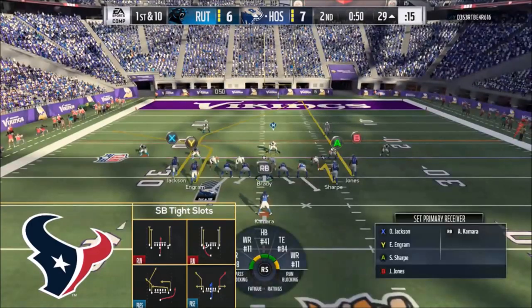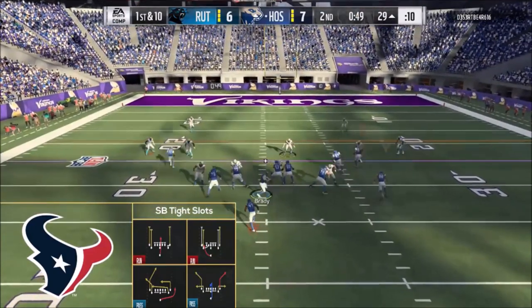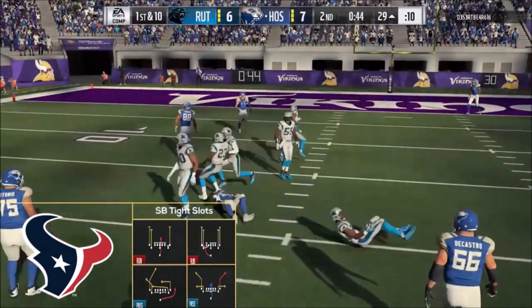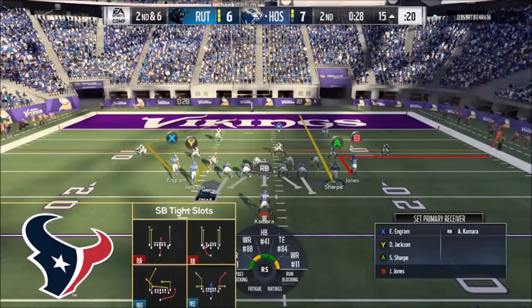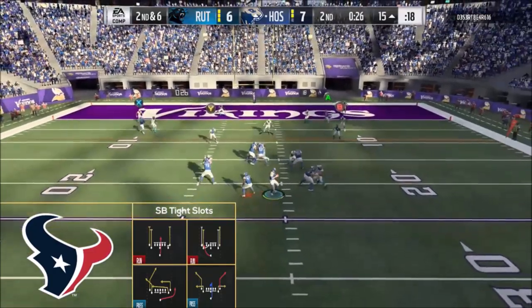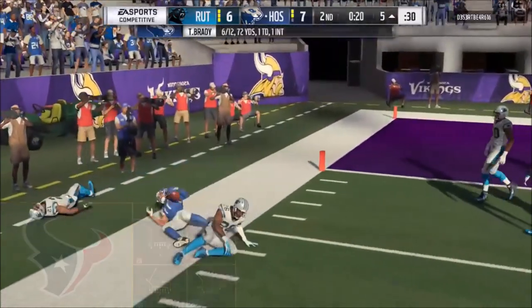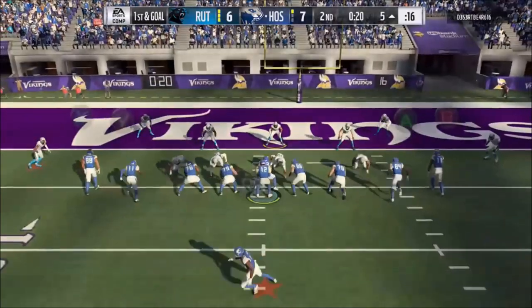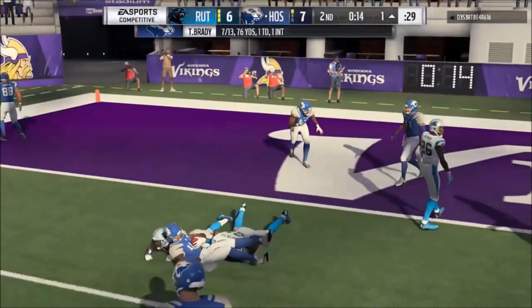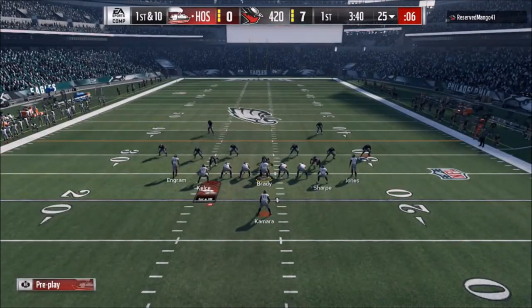If your opponent can't stop the pitch, the pitch is definitely the play out of this formation that you want to build your scheme around. If you see right off the bat that your opponent is having trouble stopping the pitch, you don't go away from it — that is the play you want to force your opponent to have to stop. If he can't stop the pitch, he's going to have a lot of trouble slowing down this scheme. Build around the run game between the pitch and dive, then open up the playbook from there, even though it's a three wide receiver, one tight end, one running back formation.